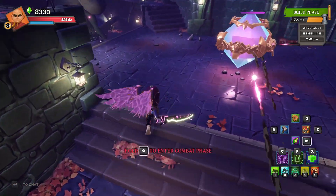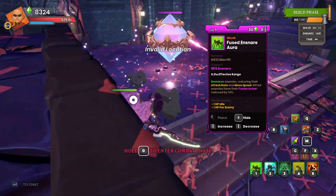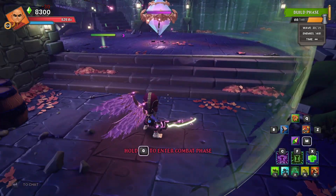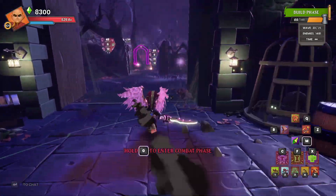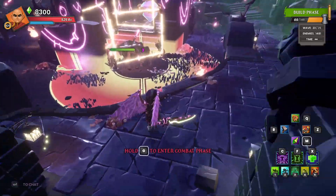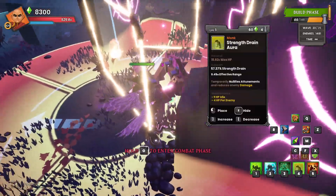Coming on over to the mid — let's see how we want to do the middle. Let's get an ensnare aura down and get our spike blockades down. Oh, you know what — I forgot this whole time the strength drain aura. We can't go without the strength drain aura, so let's get a strength drain aura in here.